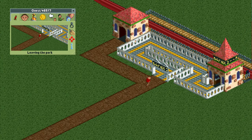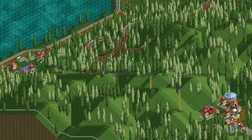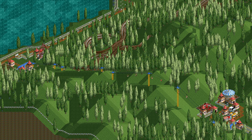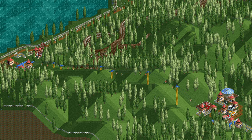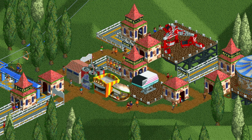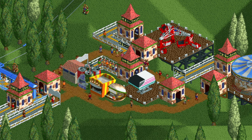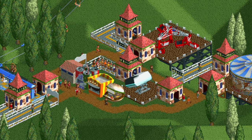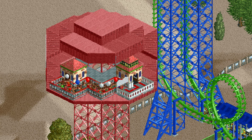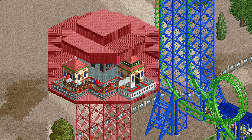Actually there is one exception to this, which are free transport rides. Sometimes people build parks with two separate areas that are only connected via some kind of transport ride. It would suck really hard if guests were in the area without a park entrance, wanted to go home, and refused to take the transport ride back to the other area. The lift on its own would be a very dangerous ride as guests could become stuck at the top refusing to ride back down.